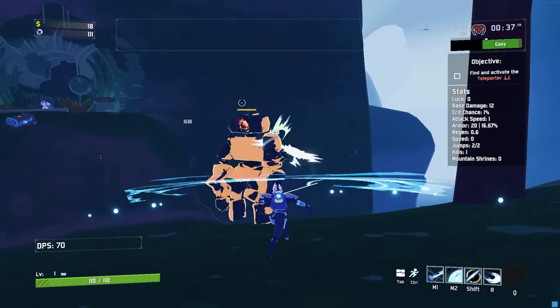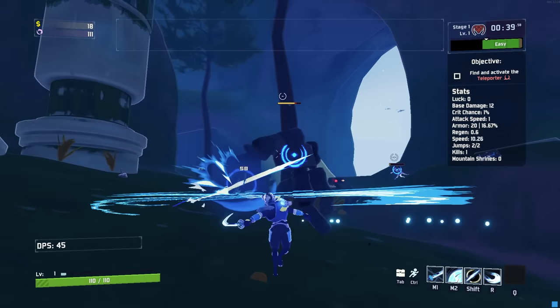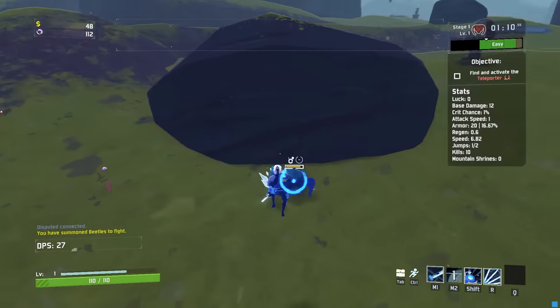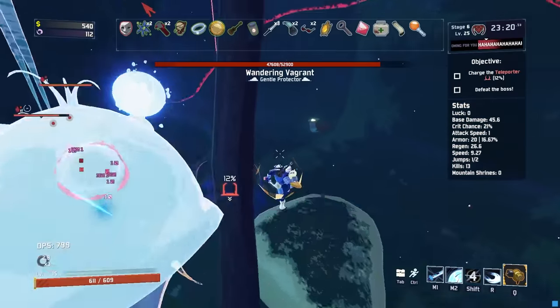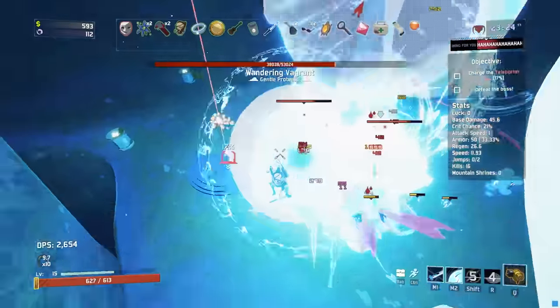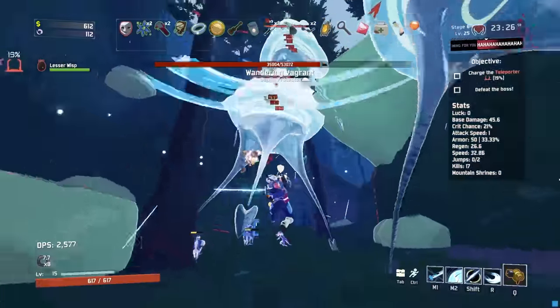The third swing of Merc's primary applies the Exposed debuff, but you can actually apply the Exposed debuff with any of Merc's abilities by using them right after the second swing. The timing can be tricky at first, but once you get used to this, this tech will completely change the way you play Merc. I think it single-handedly made Mercenary my favorite survivor.